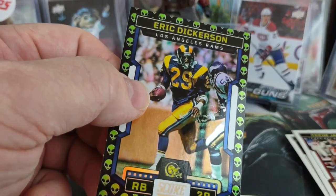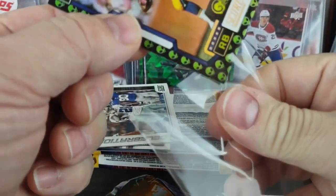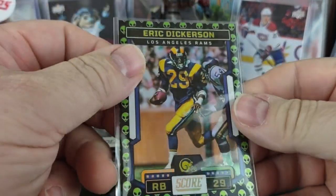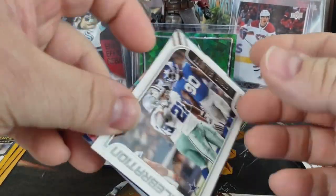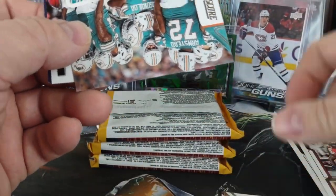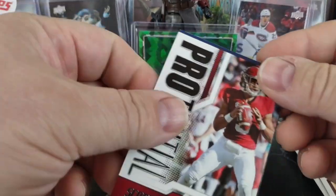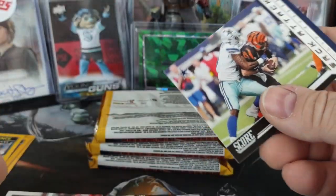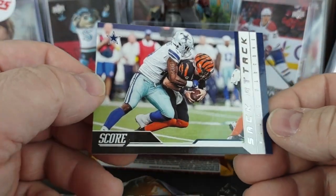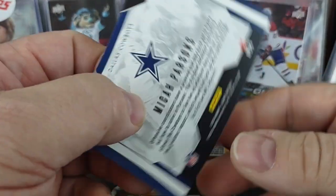I have no idea what to call that parallel. Celebration of Zeke Elliott, who's no longer a Cowboy. Huddle Up for the Dolphins. A Pro-Tential of Bryce Young. And then a Sack Attack for Micah Parsons.